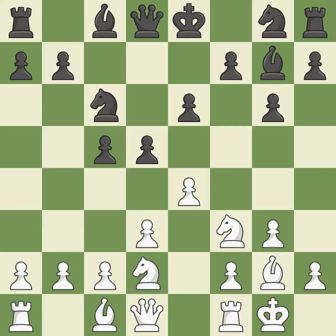Castling gets the king to a safer square, out of the center of the board, while also developing a rook. Castling kingside tends to be safer because the king is further from the center. A knight moves out of its beginning square and into the action.